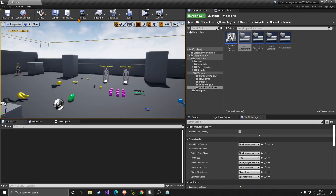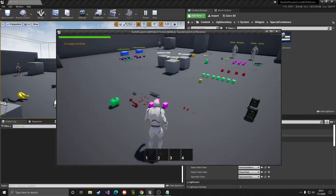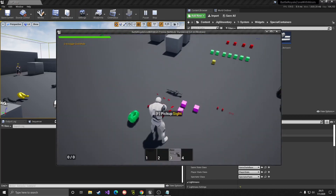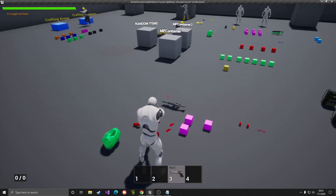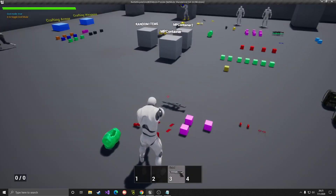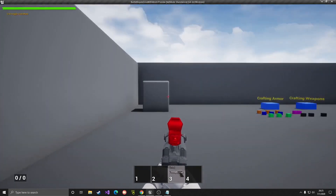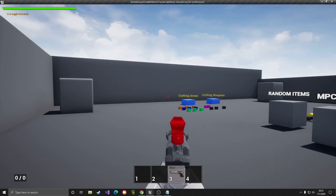Now the other thing - let's go ahead and check out the pistol. The pistol has a different special container. If we open the pistol, as you can see it has fewer attachments. This is just an image - you can update it or remove it. We have sight here. If I install the sight, as you can see it gets installed on the skeletal mesh of the weapon.